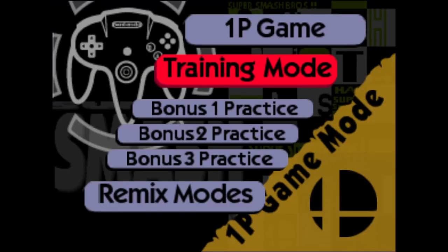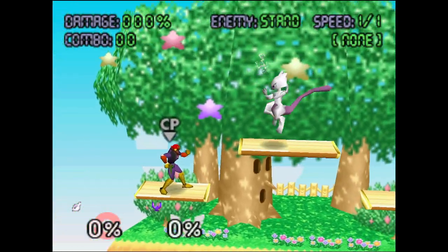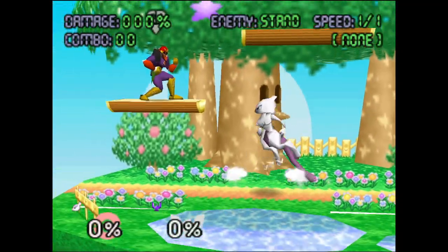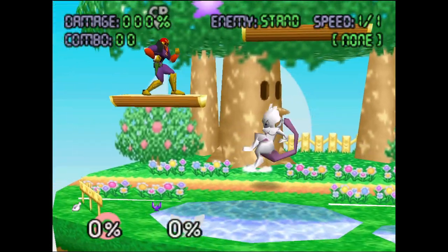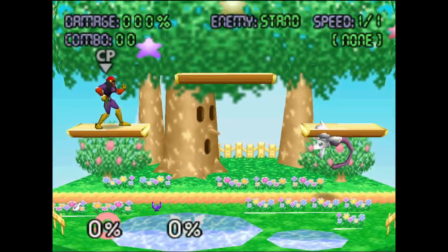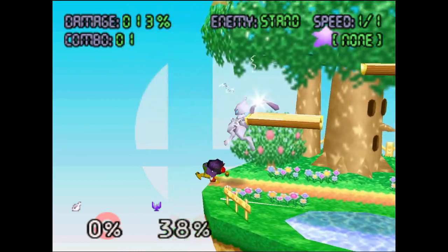One of the biggest parts of this patch has to be the addition of new character Mewtwo. Mewtwo is another DJC character added to the roster, kind of similar to Yoshi, Ness, and Lucas in that aspect. You'll notice that a lot of his moves and animations are similar to those found in Super Smash Bros. Melee, but there are some custom ones here as well, and even some of the similar ones have been changed a little bit.